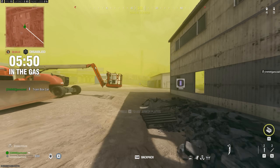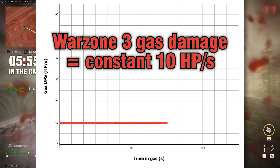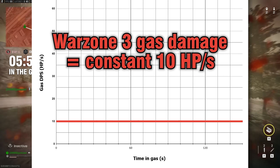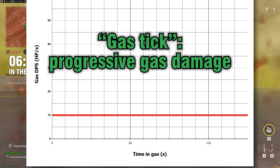When the new Warzone first launched, the gas damage per second — or DPS — was a flat 10 hp per second and stayed constant over time.